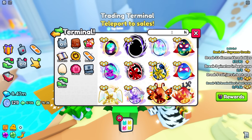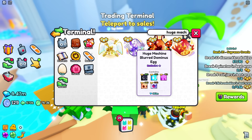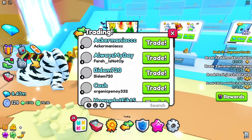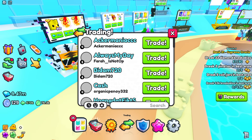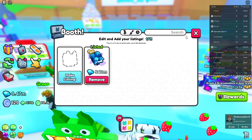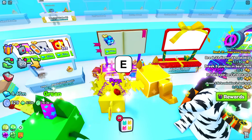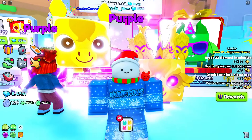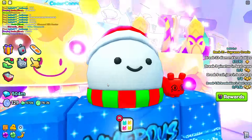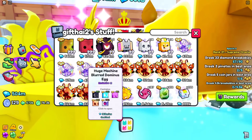The next exclusive egg might be very hard to get — it's not an exclusive egg but a huge machine egg, the blurred dominus egg. It doesn't even have a titanic but it's worth almost 400 million gems. This guy has them listed for 450 million. I tried trading him but he didn't respond. I'm so broke — I had to sell a diamond gift hunter for 540 million, way cheaper than market, so I could afford it. Finally I sold it!